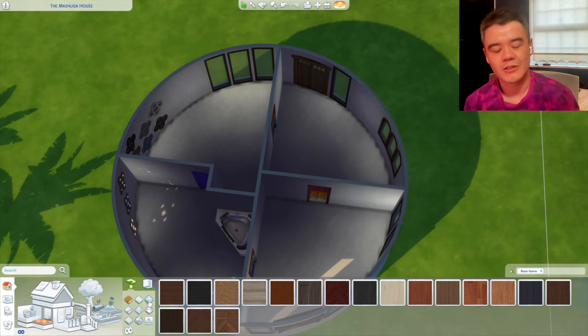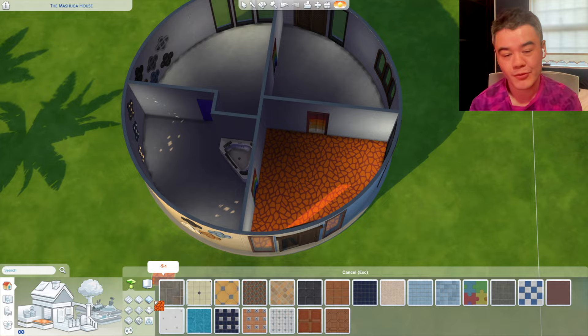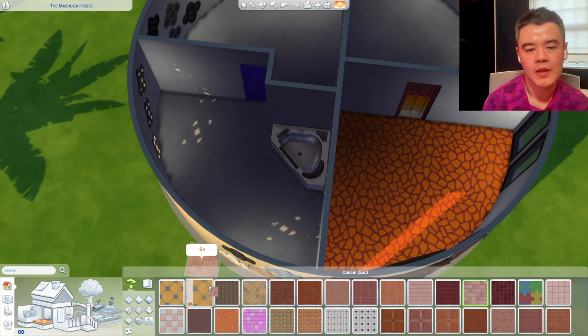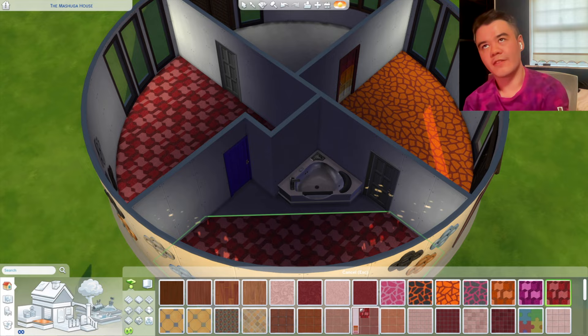Likewise the textures — the Meshuggah house is known for its crazy tiles and wall paints. Again I wanted to do a more evolved version of what that looked like in The Sims 4. I did a more authentic version in The Sims 1 style, but I felt like in The Sims 4 it needed to look like an evolution, as if the Meshuggahs were in The Sims 4.